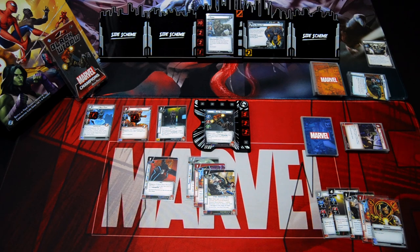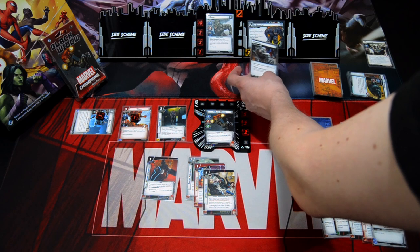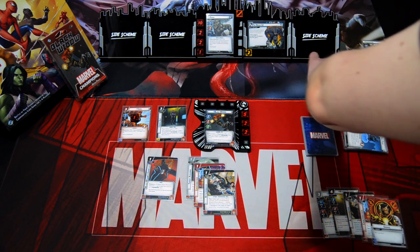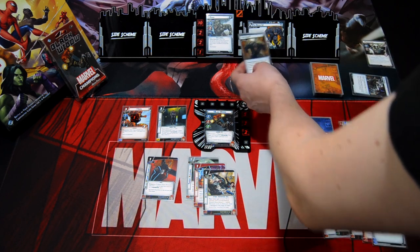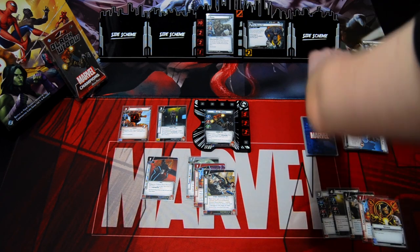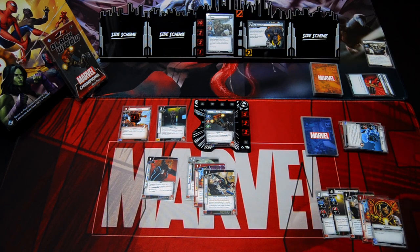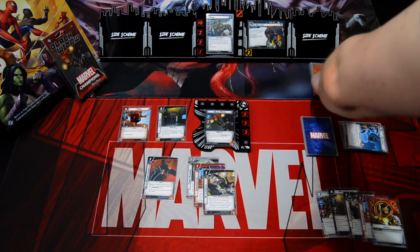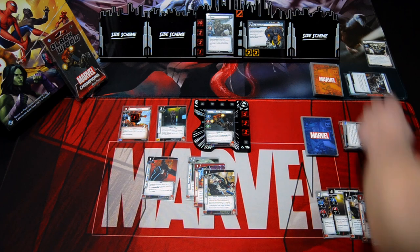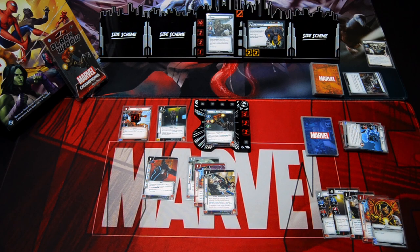Villain phase: Rhino attacks. Nick Fury defends — Rhino hits for three plus one, so four damage, and Nick Fury is defeated. The encounter card is I'm Tough, which gains surge. The surge card is Advance, so Rhino schemes and one plus one means two threat is added to the scheme.